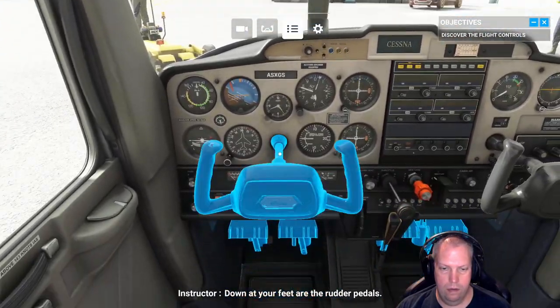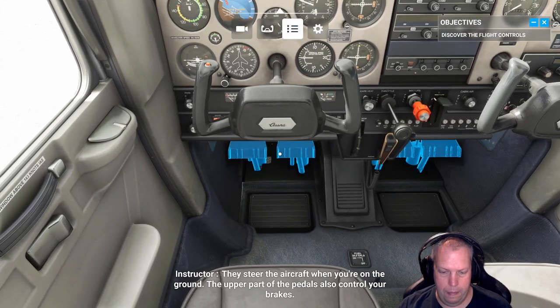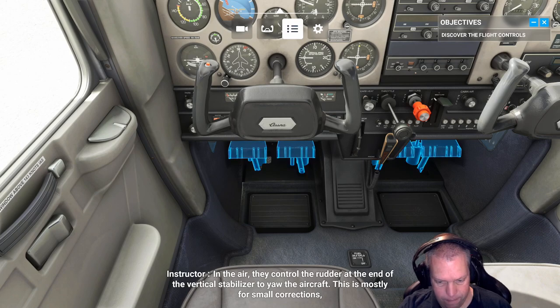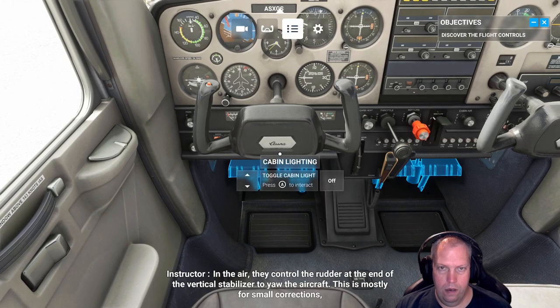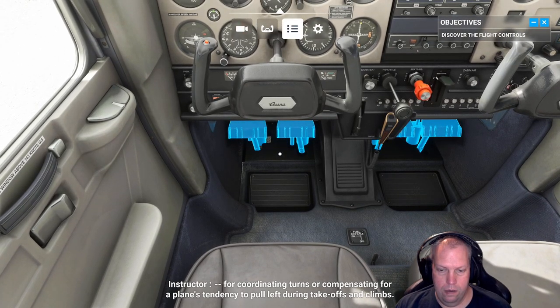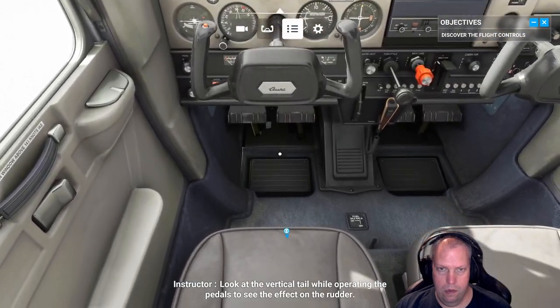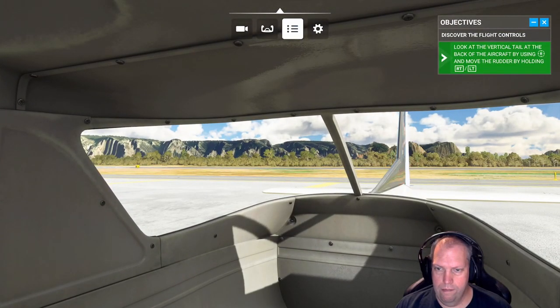Down at your feet are the rudder pedals. They steer the aircraft when you're on the ground; the upper part also controls your brakes. In the air, they control the rudder at the end of the vertical stabilizer to yaw the aircraft — mostly for small corrections, coordinating turns, or compensating for the plane's tendency to pull left during takeoffs and climbs.